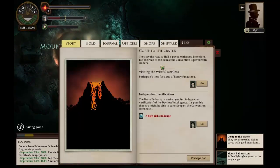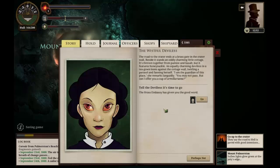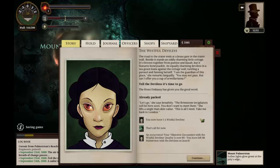We go up to the crater. We could get more independent verification but I don't think we will. I think we'll just visit the Wistful Deviless. We can tell her it's time to go — the Brass Embassy has given us the good word. 'Let's go,' she says breathily. 'The Brimstone Invigilators will be here soon. You don't want to meet them.' She lifts a single man-skin valise. 'This is all I need — take me back to London.' We now have a Wistful Deviless.